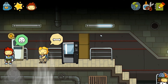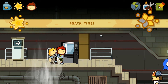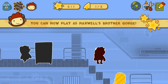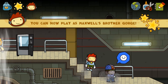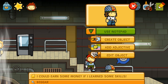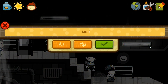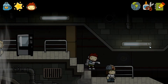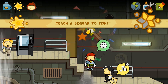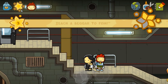Is that 'Wunderbar'? Those of you who don't know, 'Wunderbar' means wonderful in German. Looks like meatloaf — beggar. I could earn some money if I learned some skills. Okay, let's add an adjective — skillful. Does that help? He turned into a woman. I turned you skillful, not into a magician.